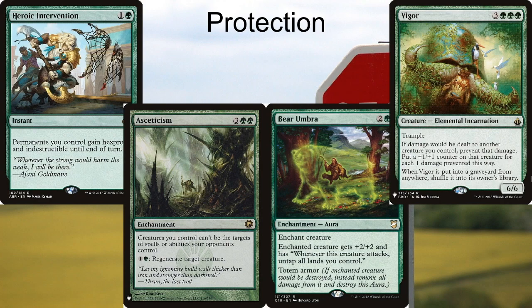Heroic Intervention is probably one of my favorite commander cards overall — a one and a green instant that says permanents you control gain hexproof and indestructible until end of turn. It isn't Teferi's Protection but it's pretty close. Just giving your whole board protection from basically everything means you're going to survive the board wipe and protect your key combo pieces. This deck is fairly linear in what it wants to do and there are no true infinite combos in my version — when I say combo, I really just mean make Omnath big and kill.